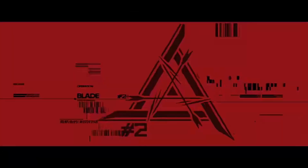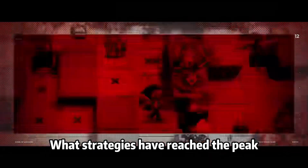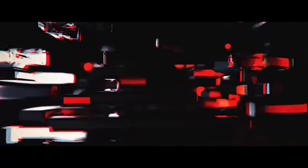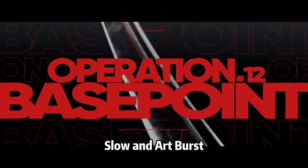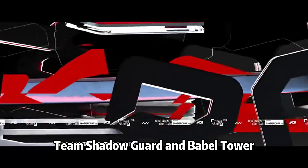What operators do you need to have and train? What potentials are needed? What strategies have reached the peak? And which strategies are still open for peak finders to leave their own footprint in history? There are 3 main strategies that already reached the peak: Sleep, Slow, and Artless — created by Project Arc, Team Shadow God, and Babel Tower.